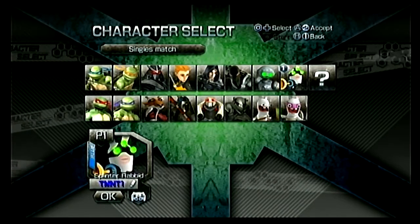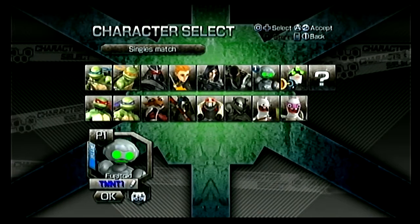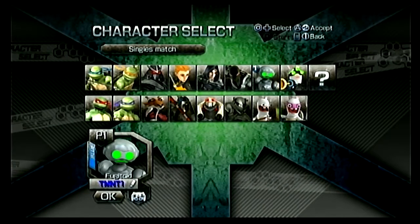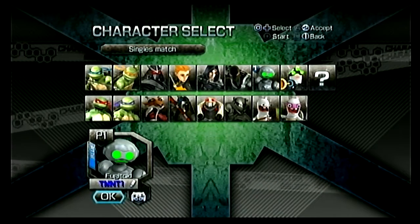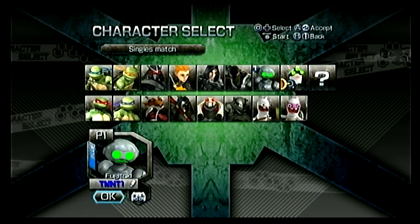Yes, they're four separate characters and they each have their own unique moveset, which is okay I guess. So yes, survival mode! Starting with, for some reason, the one character that's a Teenage Mutant Ninja Turtles character and isn't in the PS2 version — Fugitoid! That's how you say it. Fugitoid. Let's go!